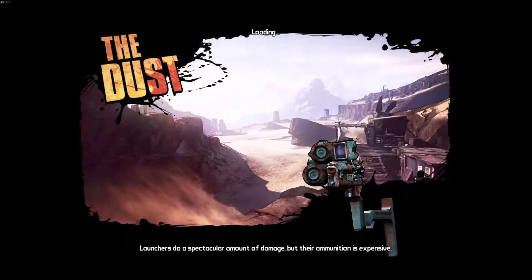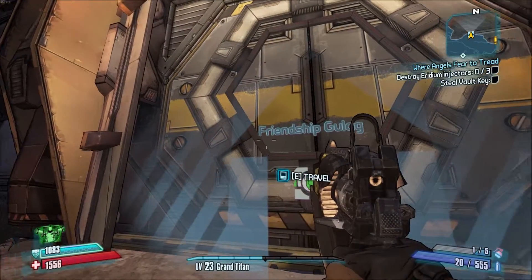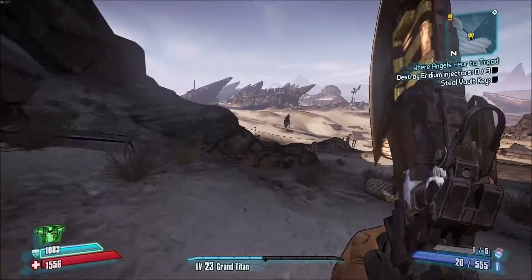Alright, so this is a Farming Layuda tutorial. You want to start off in the dust, and you want to enter the Friendship Gulag, then come right back out, so then you'll spawn here every time you save, and then continue.